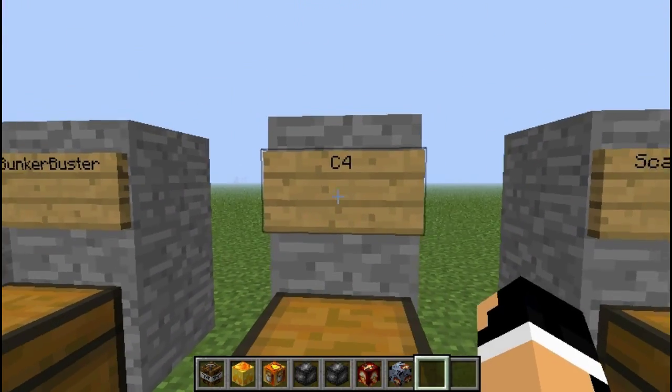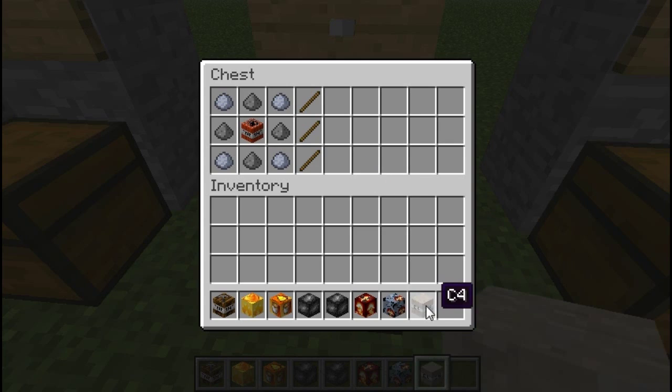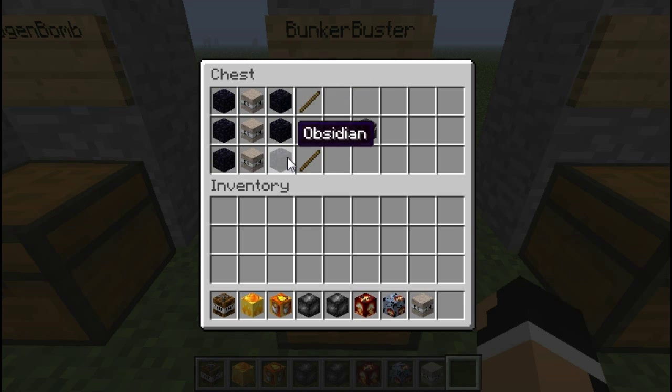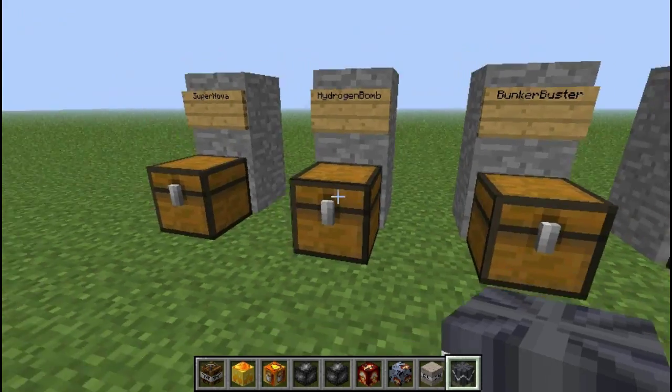Next, C4, which I really appreciate — something different. We're going to need clay, gunpowder, and a block of TNT to get C4. This will come in handy if you need to breach someone's house. The bunker buster is kind of fun too. You're going to need obsidian on either side and C4 down the middle. This is kind of expensive to make since C4 isn't easy because clay is hard to find.